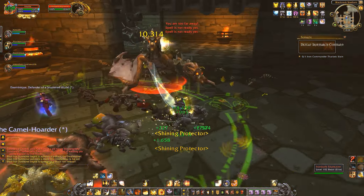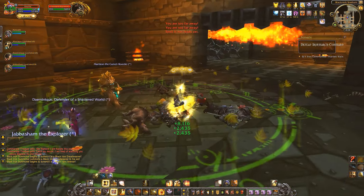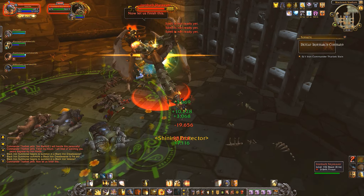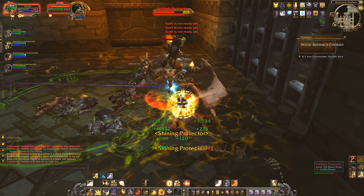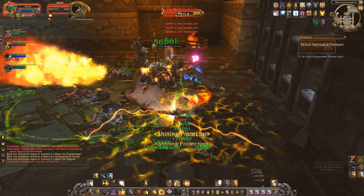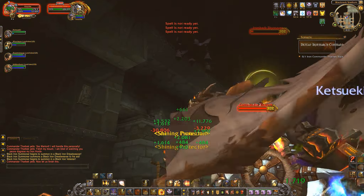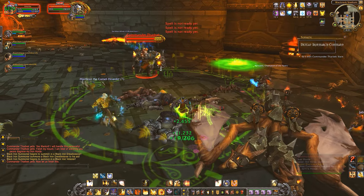Once all the waves are cleared, Iron Barth Skyreaver comes out and in an epic motion Farbek jumps on his back and joins the fight. Take out the Skyreaver first — move out of the pools of fire, and when he's looking at you make sure to move away before he uses his Breath of Fire.